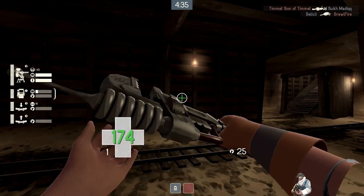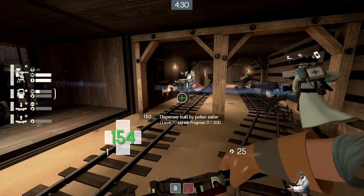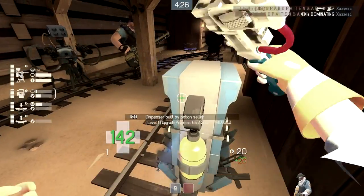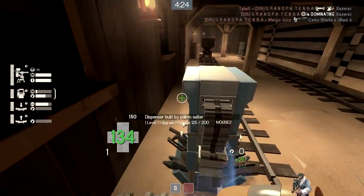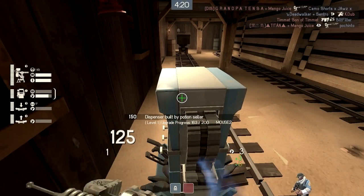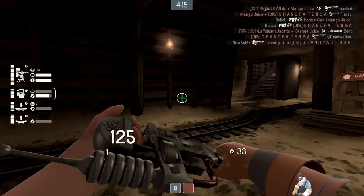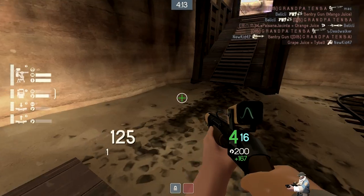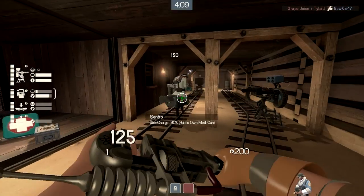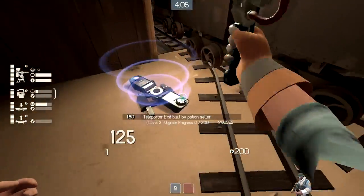The main complaint that I had about it before was that the downsides were just way too harsh to make the upsides worth it. The biggest one being that the metal that you pick up off the ground was cut in half — 50%, which seems fair on paper, but forcing the user to teleport to Spawn and back in order to make up for the penalty just isn't fun. If you didn't have an active teleporter exit to rotate back to, you were basically stuck with a wrench that turned full ammo packs into medium ammo packs, which was super annoying to deal with. Not to mention, this was back when teleporters still cost 125 metal to build.